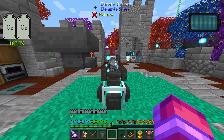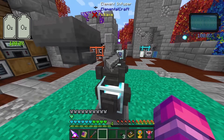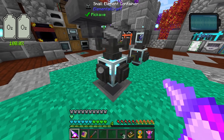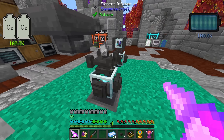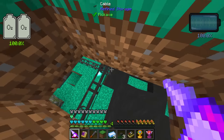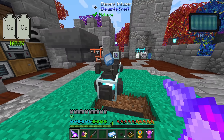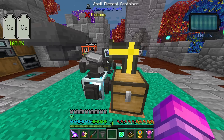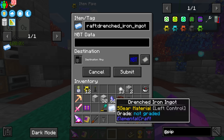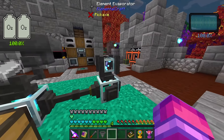You could easily automate this by having a pipe that extracts and is filtered for the specific output. Testing whether a hopper interacts with the bottom of the infuser — it doesn't look like it. Setting up automation requires a filter: add the item to the filter, submit, and then it won't just consume all your iron. This is sort of automated, and we're going to need this material for a lot of stuff.